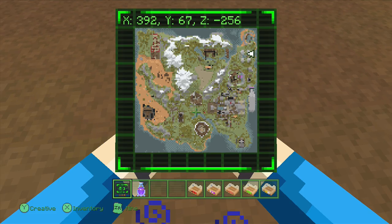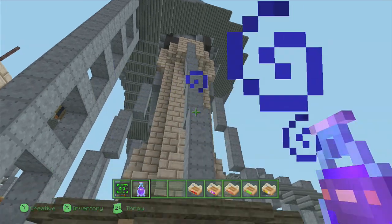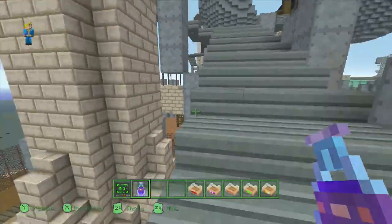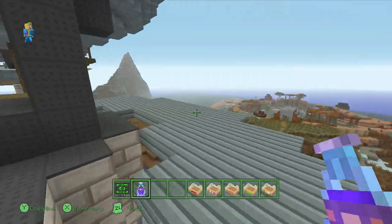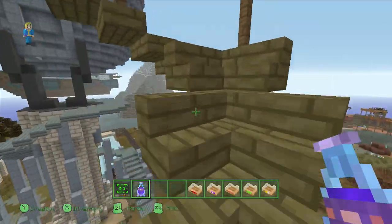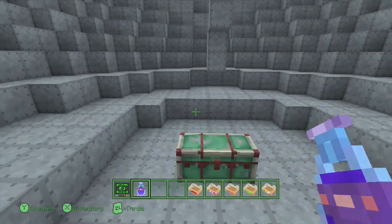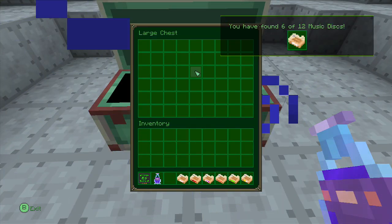To find the next music disc, you have to come over to these gigantic satellite dishes. One of them you'll see these stairs leading up to one of them. So go up — just climb on up. Then you'll start to see some wooden stairs, climb up those as well. Luckily, this was one of the more easier ones to find. Just open the chest and you'll find the music disc.